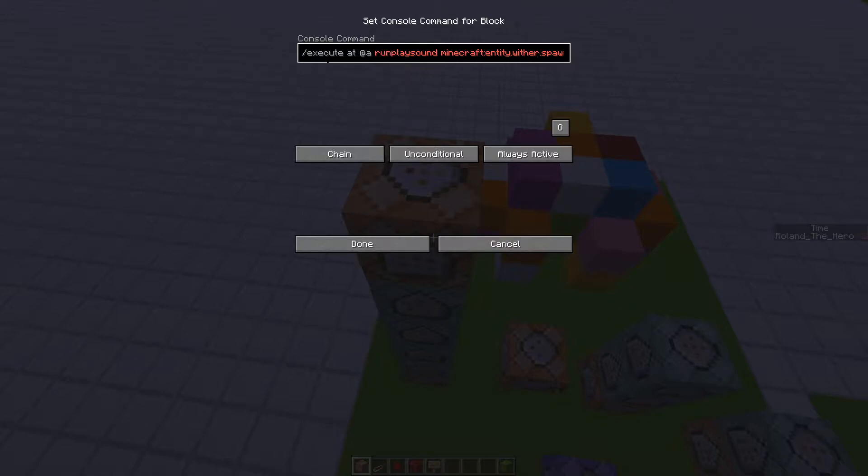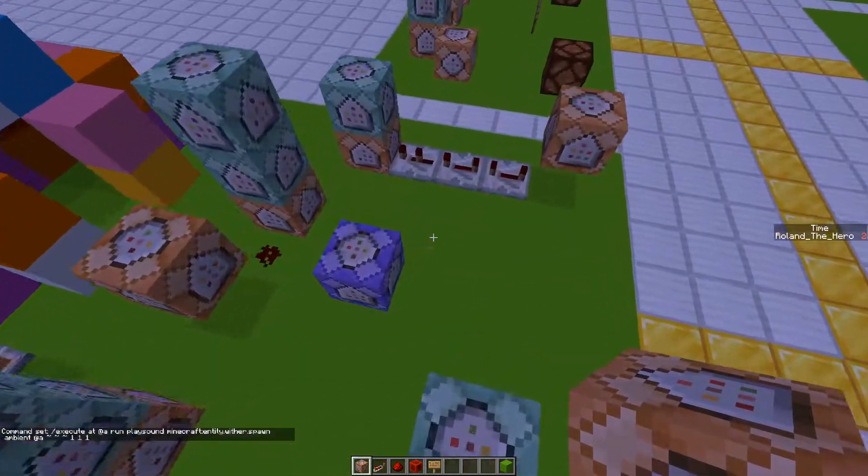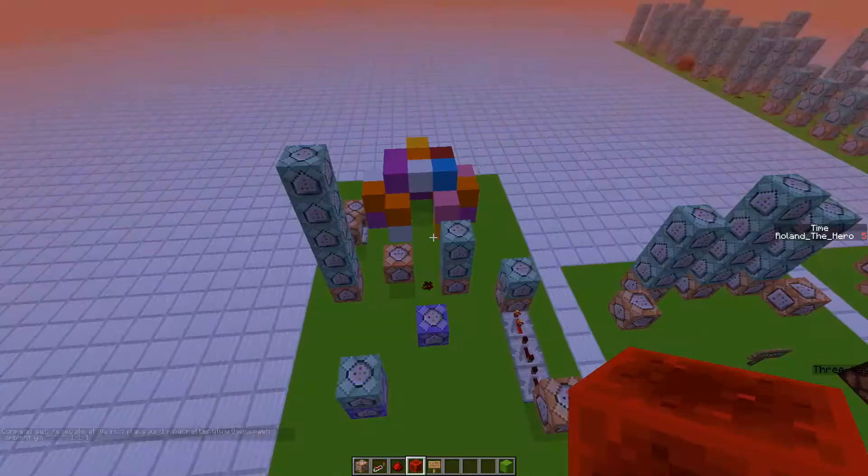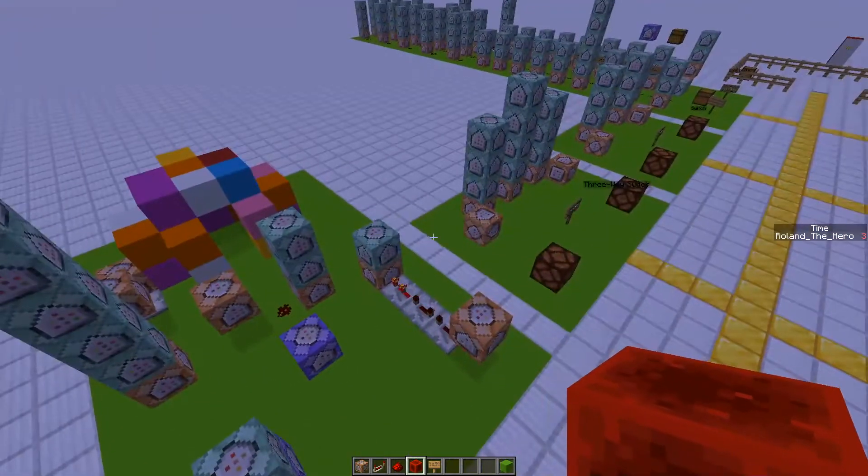And then we'll do run playsound, play it at their relative location, with a volume of 1, pitch of 1, minimum volume of 1. So now when night falls — boom — scary noises.